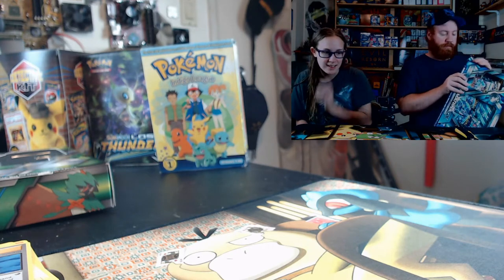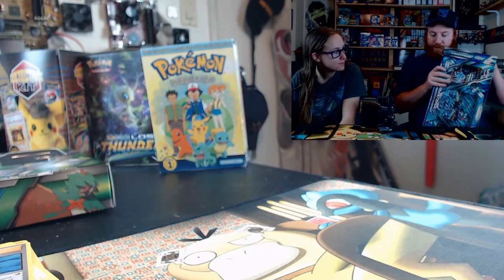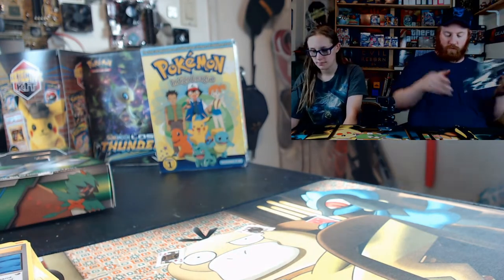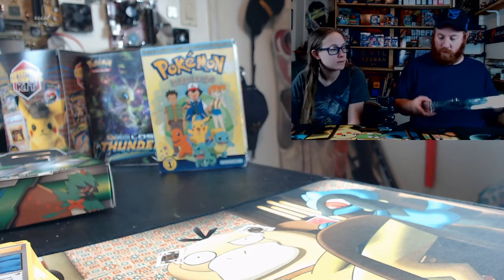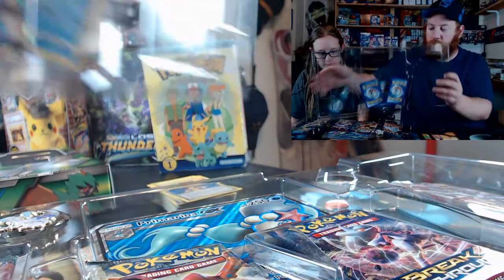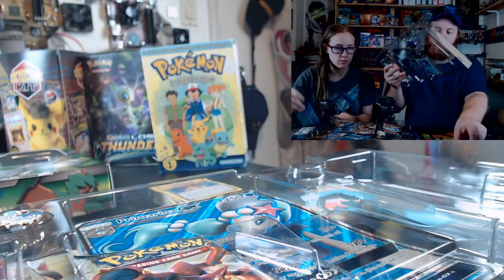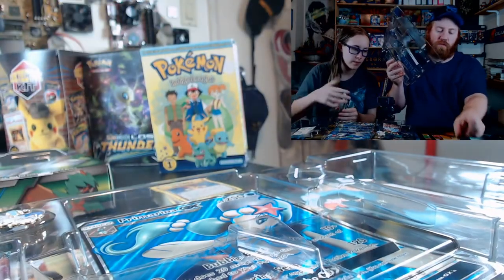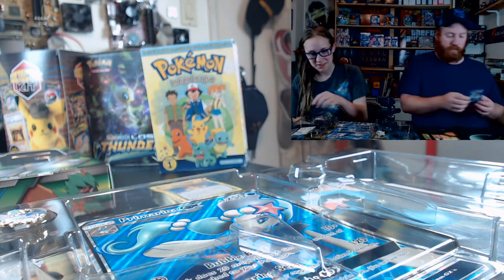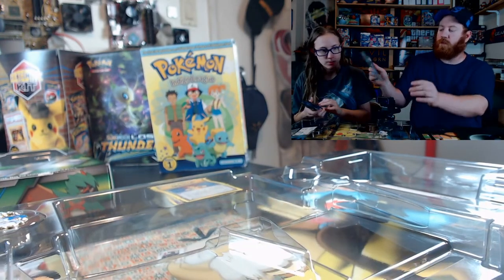Alright, let's see what's in this one. Are these all the same packs? Should be, yeah. See how bent those are — normal cards are always so bent. Primarina GX. Should be about the same. I like this Breakthrough artwork and the giant jumbo card.